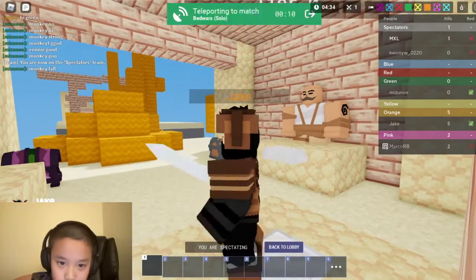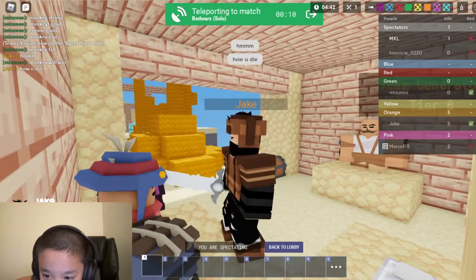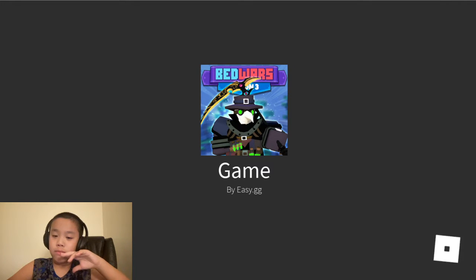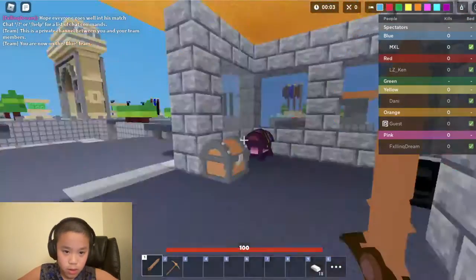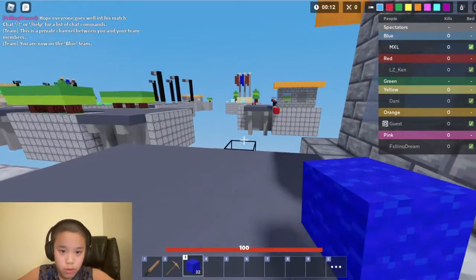We're gonna try for the strat I mentioned — the team generator strat. Let's hop into one. My game is taking very long, sorry for the delay guys. We'll resume to the next part when you see me playing — that's just the best way because my game is lagging. Never mind, it's not anymore. We just don't have an enemy. We're gonna put some stuff in our e-chest just so we don't lose. Oh, they're already bridging.